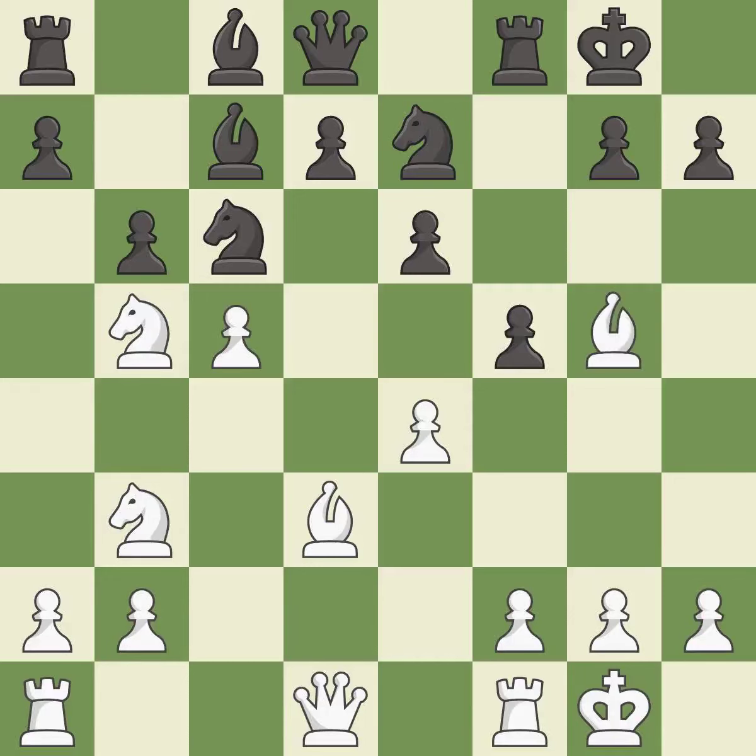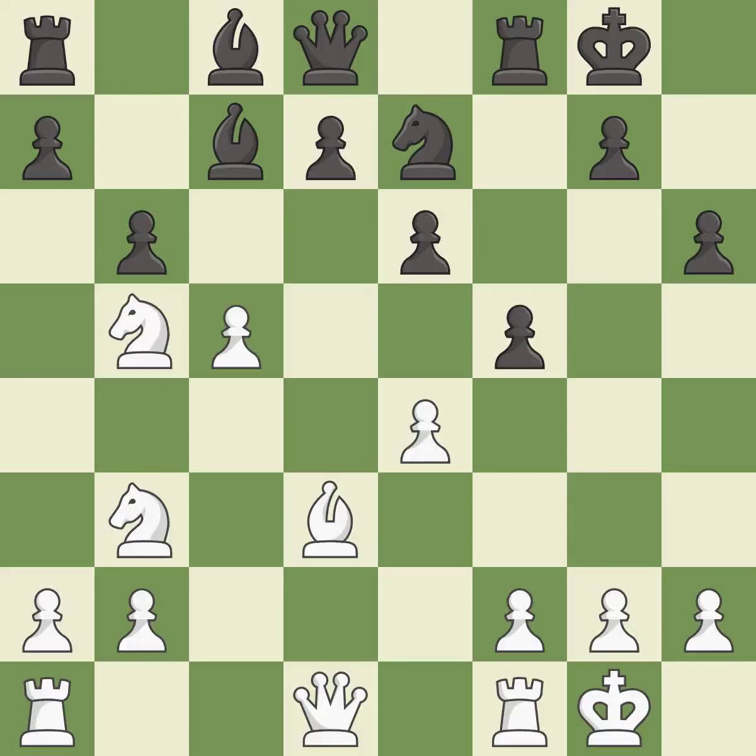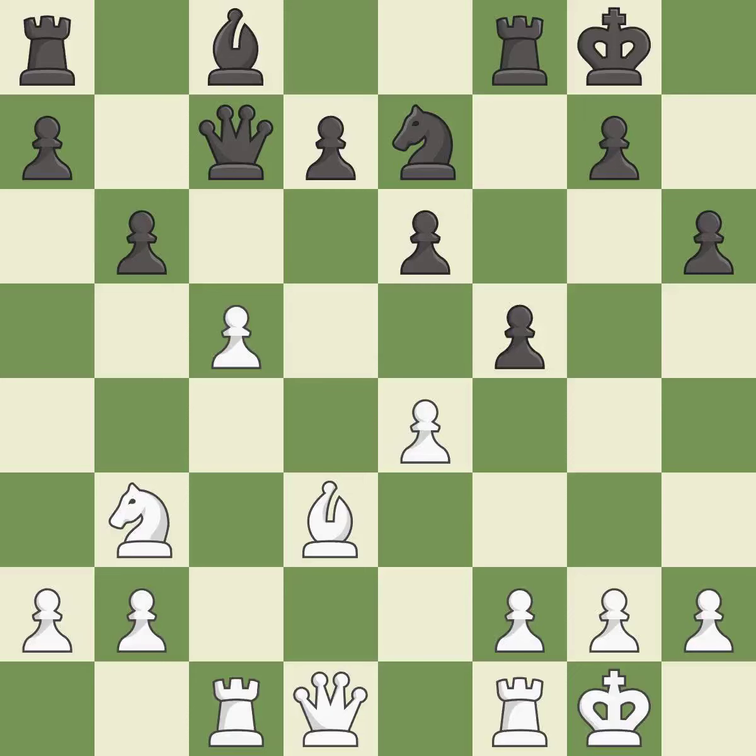This adds pressure by pinning a knight — it is good. This kicks an opposing bishop — it is best. This is an equal trade — it is best. After all captures, this is an equal trade — it is best. This maintains the balance in material with a good trade — best. This is an equal trade — it is best. The pawn is now adequately defended — excellent.